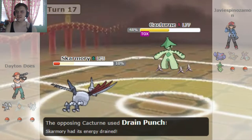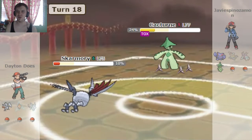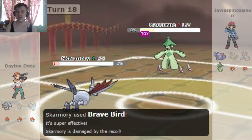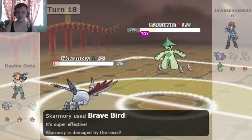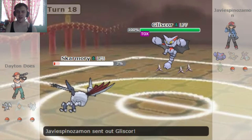Skarmory does have massive physical defense. If you want to take it down, the way to go is special — special Electric-type attacks will fuck it. This Cacturne doesn't have any of that. He's hanging in there; I give him points for sticking with it, but yeah, it's not gonna work. I thought this Brave Bird would knock me out just then, but it does not — I just barely live it, which I thought was super awesome. And I do have all my Spikes back up.